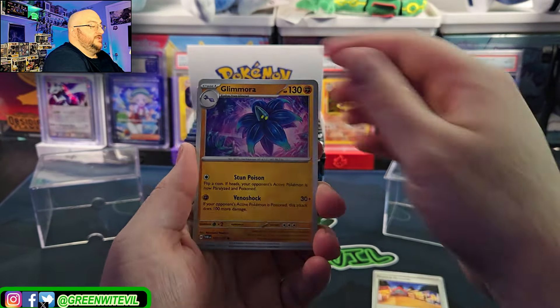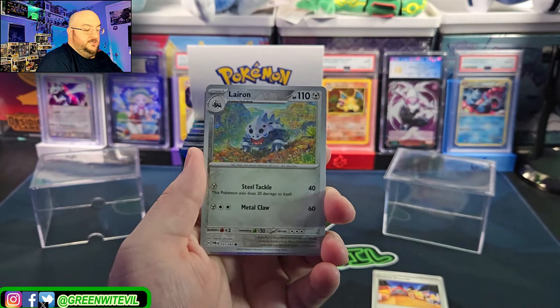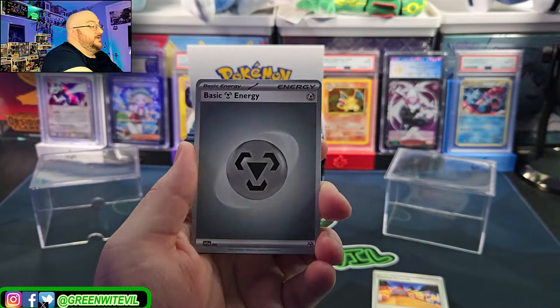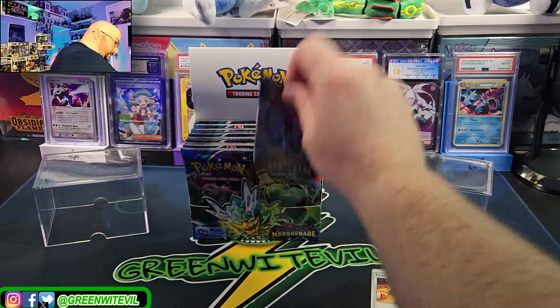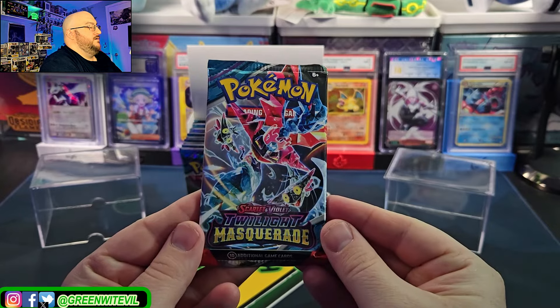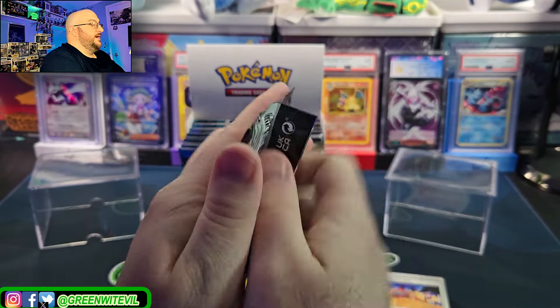Festival Grounds — I'll show you a combination with them if I can remember. Poochiena, Laron, and Walking Wake. There they are. Dragapult! We need Dragapult.